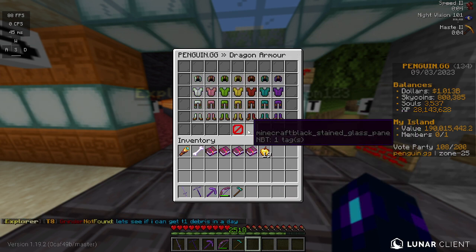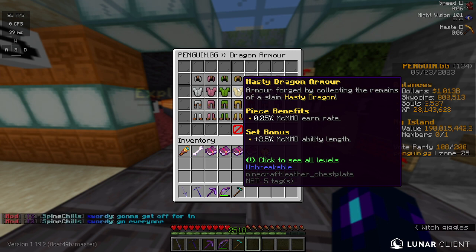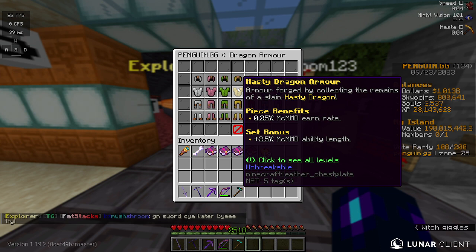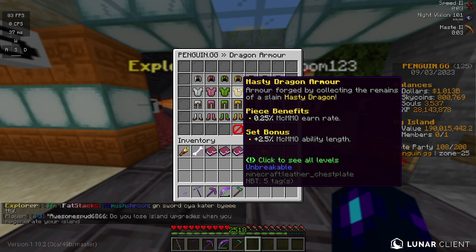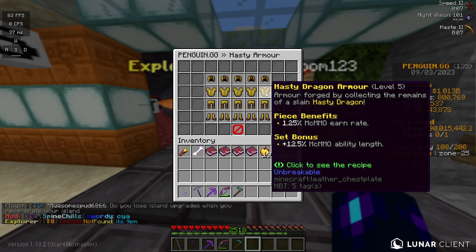Moving on to Hasty, it gives you a chance to double your MCMMO earn rate. If you don't know what MCMMO is, I'll probably make a video on that soon. That basically has to do with my herbalism farm — getting to Herbalism 1000 — since Herbalism is part of the MCMMO server mod. For the set bonus, it doubles your ability length. The value is 12.5, which is not terrible.